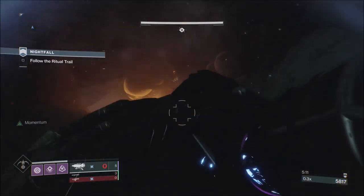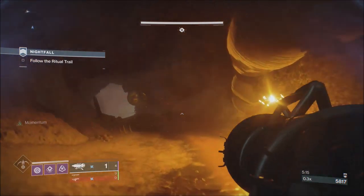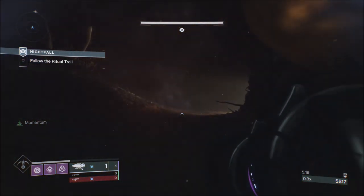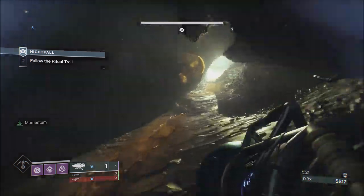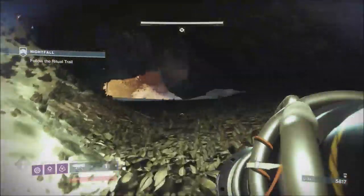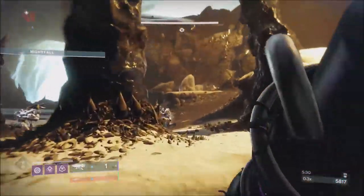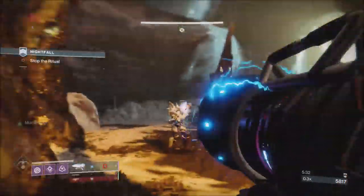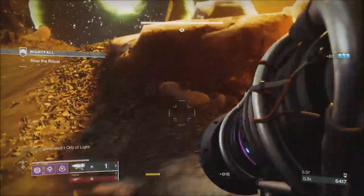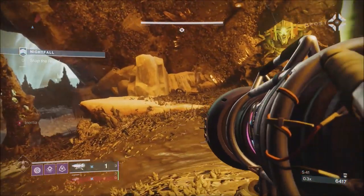Now we're going to make it down to Nokris. Nokris is actually really simple, especially with the Warcliffe, and even if you have power handicaps on with Heavyweight it's very simple. We're going to spray these knights — whenever there's four knights together we spray them and try to take out as many with one spray as possible. As you can see we took out all of them.